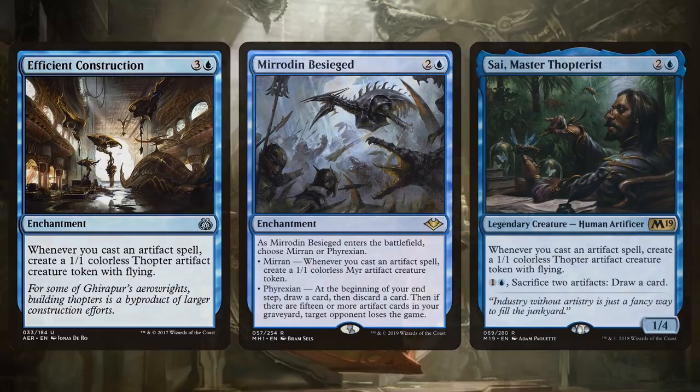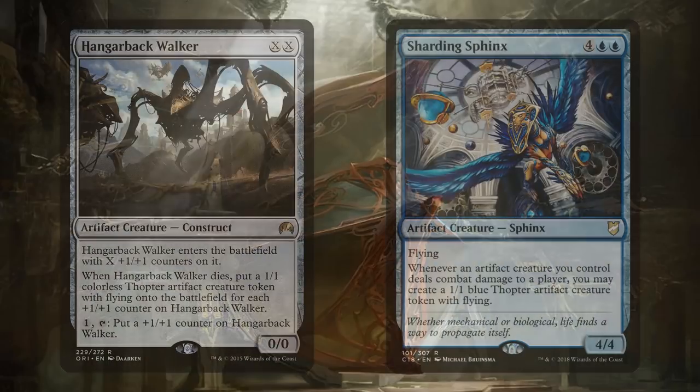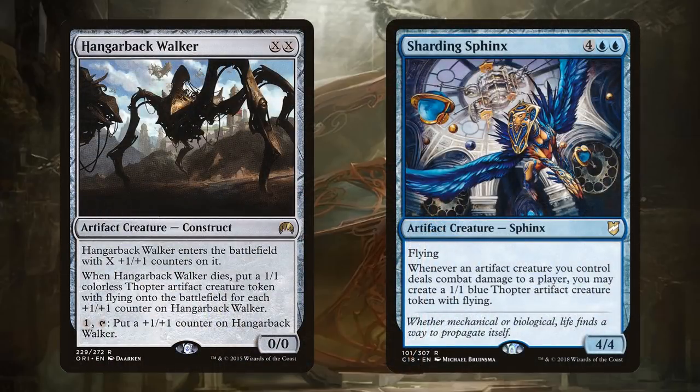There are lots of artifacts that create really awesome thopters. Hangarback Walker, Sharding Sphinx — though Sharding Sphinx doesn't exactly synergize with all the fairies you create, it does synergize with all the other thopters, and those are flyers. There is some overlap with how many artifacts synergize with your commander and how your fairies synergize with your artifacts. Ultimately, they're all flyers, and those can synergize well together. They're all 1/1s, so we could always have them work with Sword of the Meek.